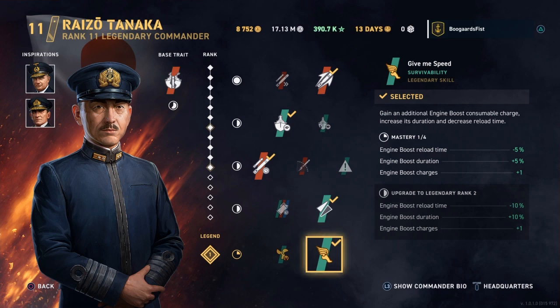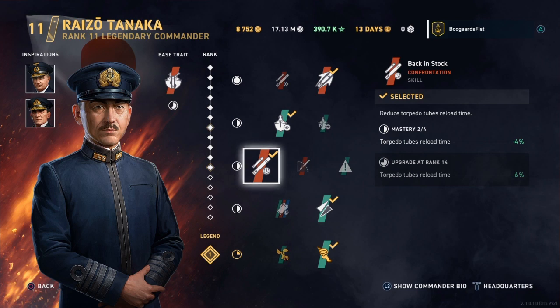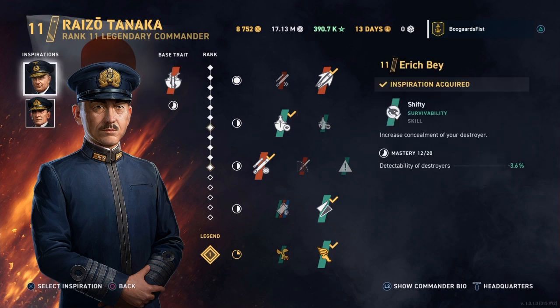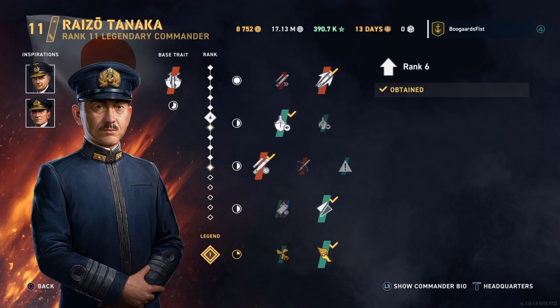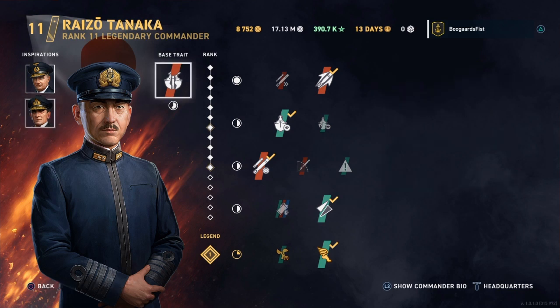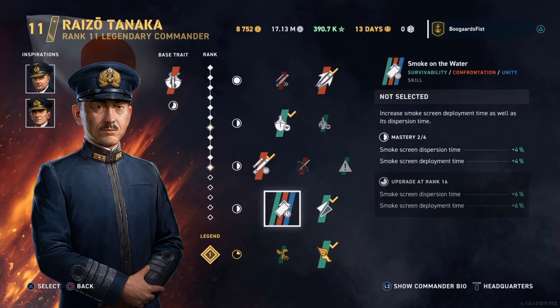It's worth pointing out that these perks — especially as you level up your commander toward max — are going to affect your build more than the inspirations. For example, a level 11 Bay gives a negative 3.6%, whereas once you get the perk leveled up it becomes 6%. The perks are affecting your ship's build numbers more. I'd pick your commanders based on which perks you prefer first.